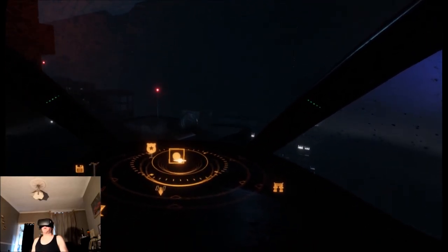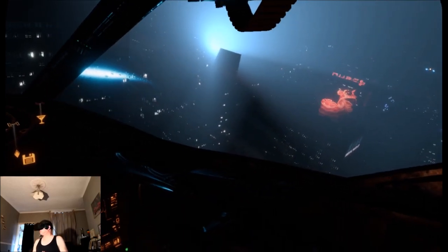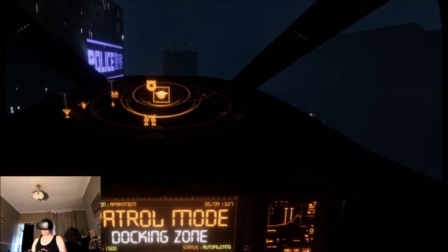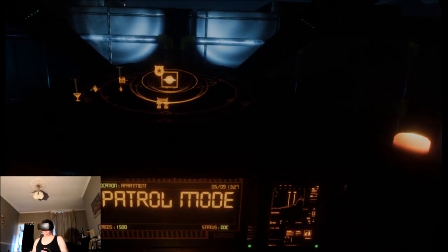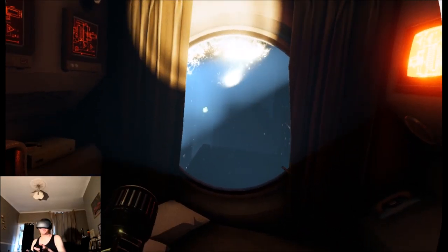I'm flying around to find these waypoints — I do believe there's a landing zone here. Okay, we're coming to land at one of the waypoints. I'm in docking mode, so we're now docking. This world is so alive. Okay, we are now walking — I've got a torch, full locomotion, and snap turning. I'm in an apartment building; I can see outside a really cool futuristic city.